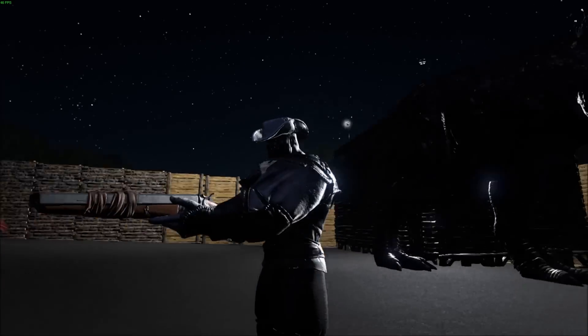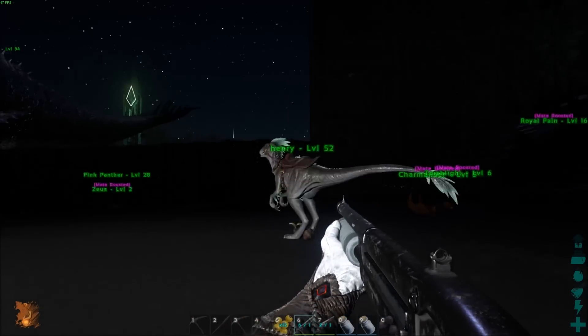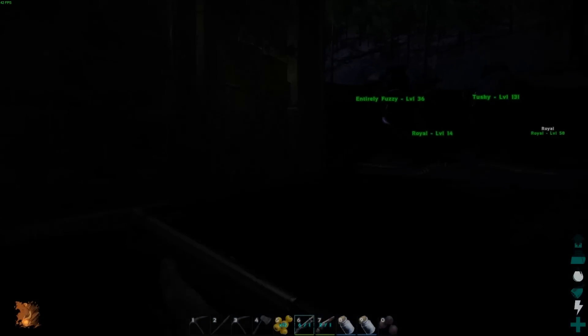The double-barrel has two shots, while the other shotgun, known as the pump-action — which is expensive as hell for resources — takes six.